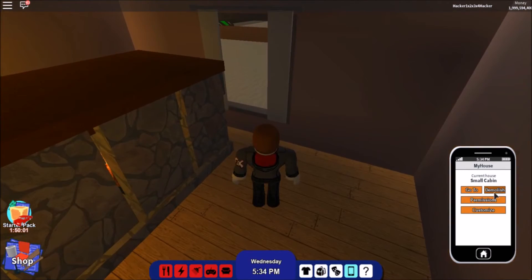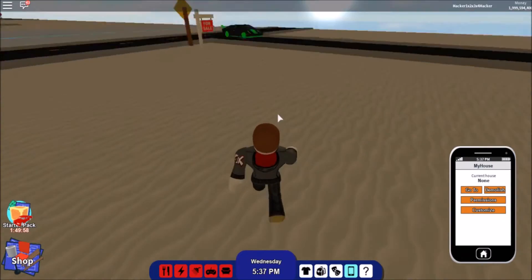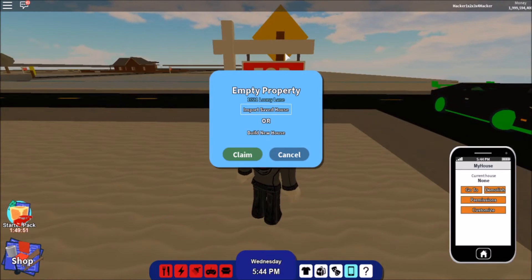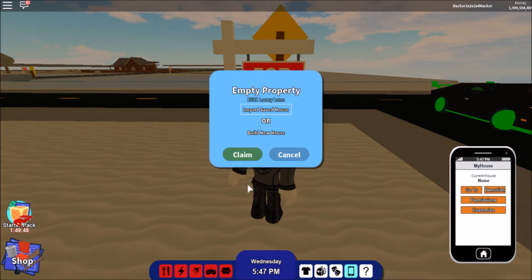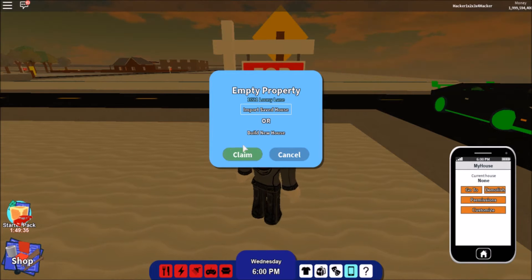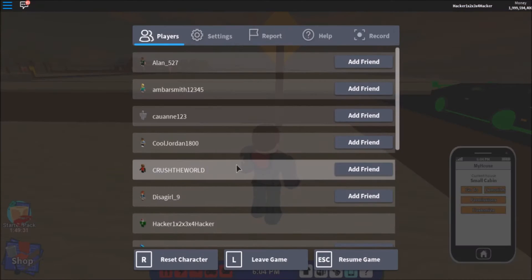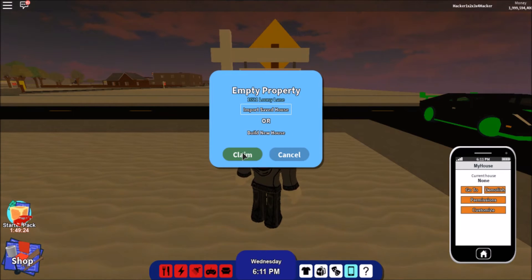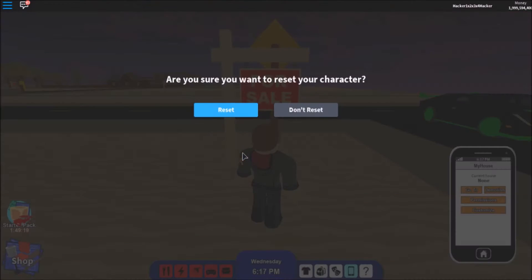After you guys have done that, you want to press Demolish. Then make your way to the for sale sign and click on it. After you have the sign, you need to get ready because you have to be fast. Hover on the Claim button, and then hover your finger on the Escape and R buttons, because after you press Claim you have to press Escape, then R, then Enter as fast as you can.